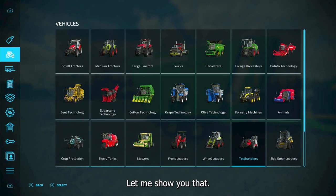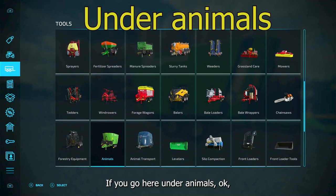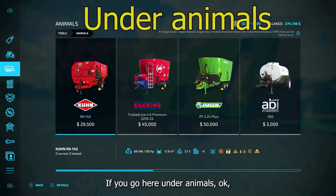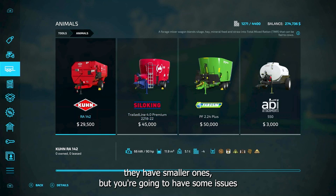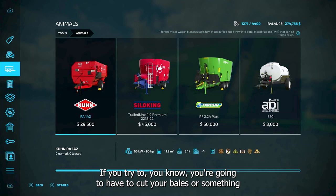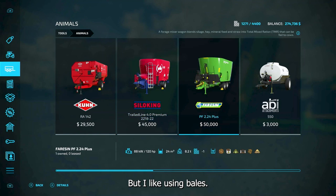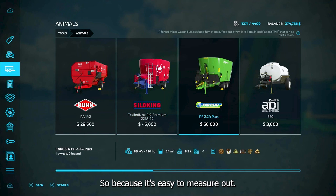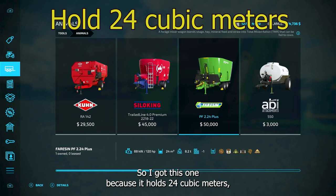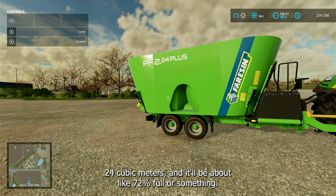The gizmo is the mixer. If you go under animals, they have smaller ones, but you're going to have issues with the smallest one because it'll fill up. You'd have to cut your bales or use loose stuff. I like using bales because it's easy to measure out. So I got this one because it holds 24 cubic meters, and it'll be about 72 percent full.